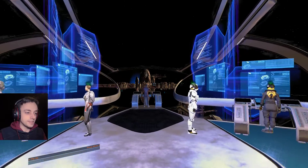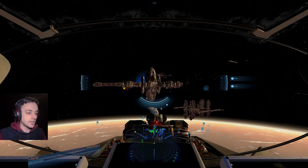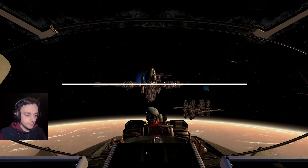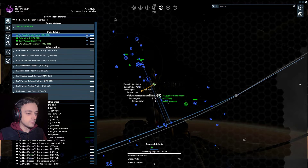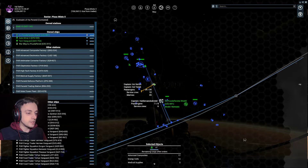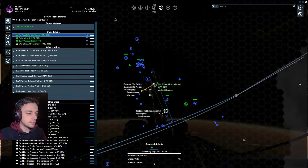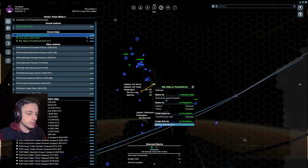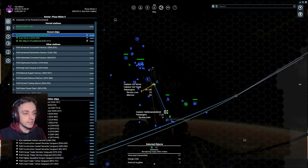Here we are, back on the Odysseus Vanguard. I forget what it's armed with — I'm pretty sure it's armed with the usual cannons and everything. And my Nemesis is going somewhere. I'll tell you what — do something for me rather than doing that. What you want to do is land here. Nemesis — it absolutely never listens. Get over here. Dock at my current location. You going to do that? Good. Thank you.